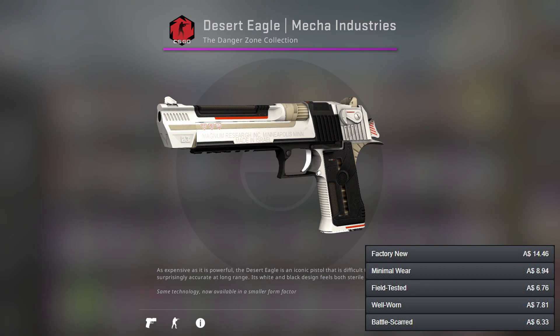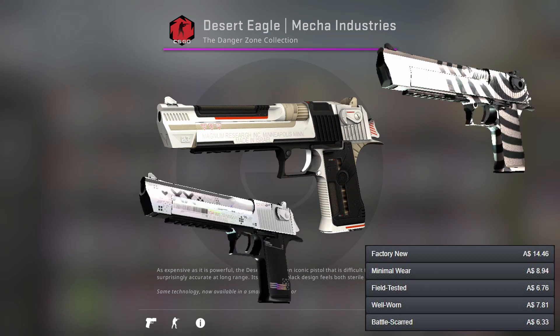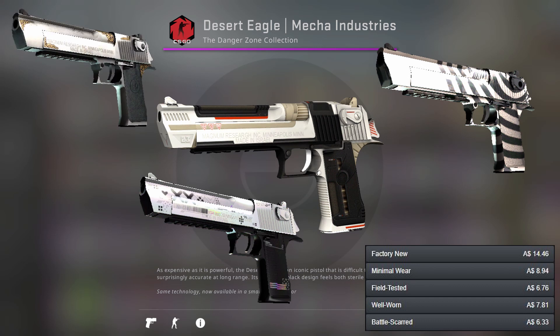Moving on to the Desert Eagle, I've decided to go for the Mecha Industries — maybe controversial but I've only gone for it because the price is a bit lower. Obviously you've got the Printstream which is really nice and your more premium-looking skin. And you've got the Hypnotic and the Heirloom if you want to go for a more silver looking approach.